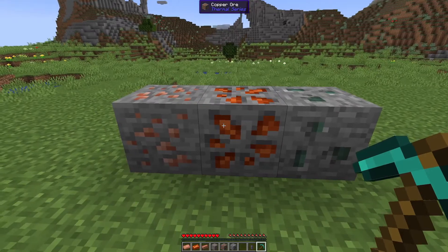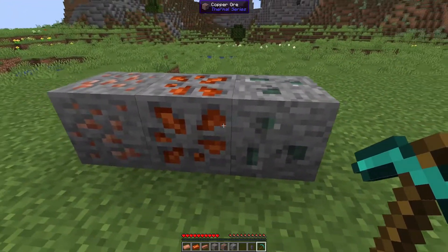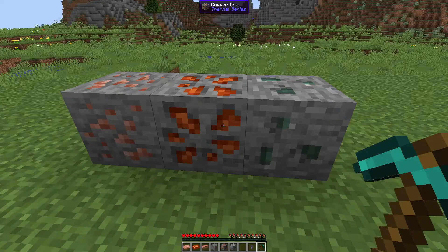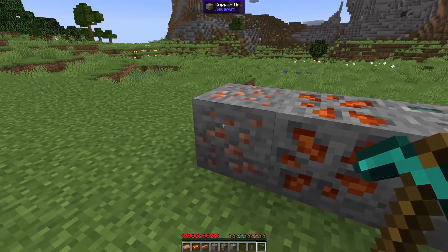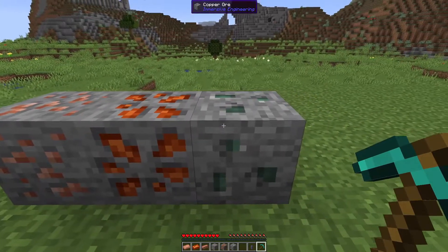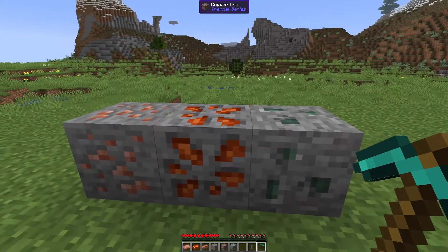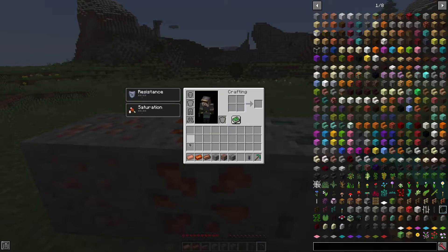Here's an example of the mod working. You'll notice here in the world that I have three separate copper ores and ingots from three different mods — one from Mekanism, one from Thermal Series or Thermal Foundation, and one from Immersive Engineering. Currently, Unify Tags is not enabled, and you'll notice that these items do not stack, despite them all being copper. I can try to make them stack, but they simply act as if they're separate items, which is kind of annoying.